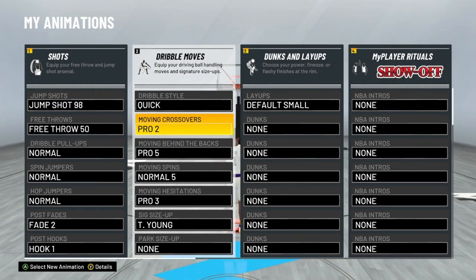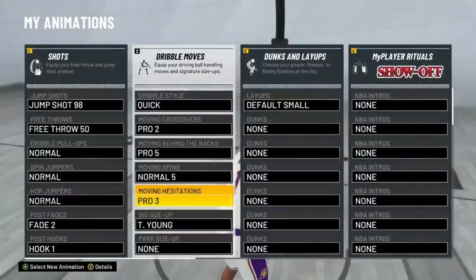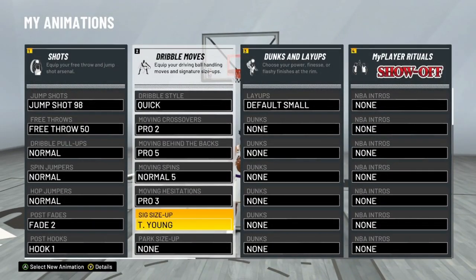Moving crossover Pro 2, moving behind the back Pro 5, normal spin normal 5 — there's another one I was messing with but normal 5 is just the go-to. Moving hesitation Pro 3 gives you the most space. And this year there's something new: signature size-up.